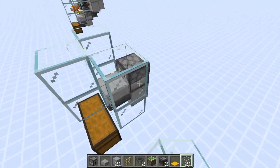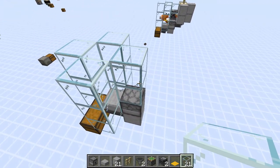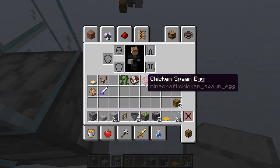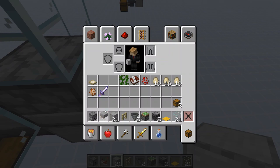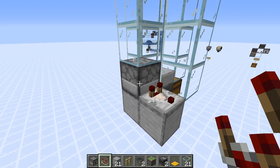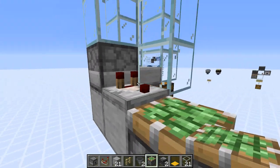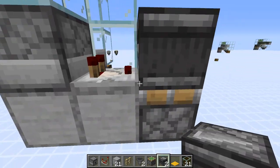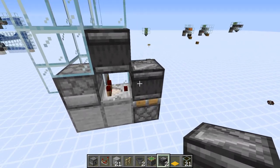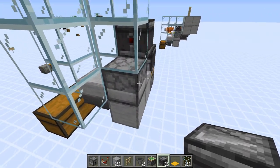We're going to go up two blocks here, then one more, and put a stone block right here so that we can put a comparator reading from that dispenser and into a sticky piston. And on top of that sticky piston we have an observer facing in, and then one more observer facing in the opposite direction. This is a very simple comparator clock which will automatically empty the dispenser, which is what we are looking for.